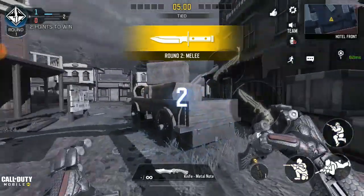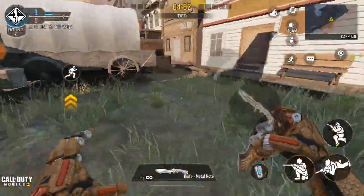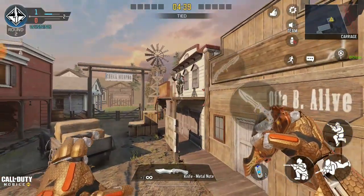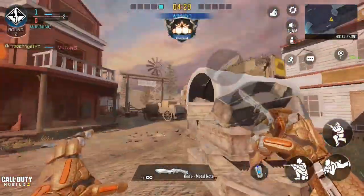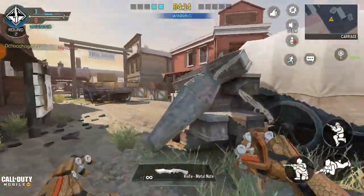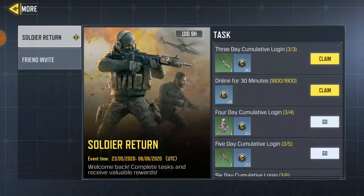These skins are actually not the kind you get from going to some website and risking your account. To do this, you have to not log in for 14 days. Once you log back in, go to the invite/event section. Normally every account should have something like this, where they ask you to share and invite friends to join the game. But they'll also be giving you cool free stuff for returning after not playing for quite a long time.